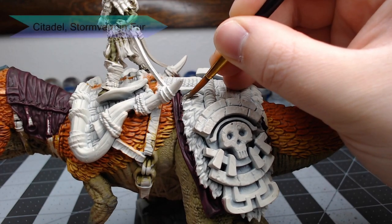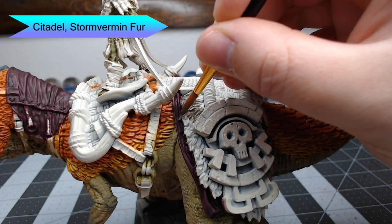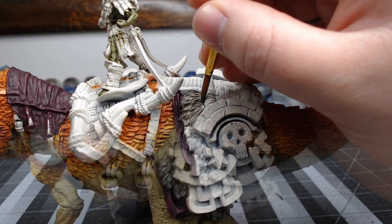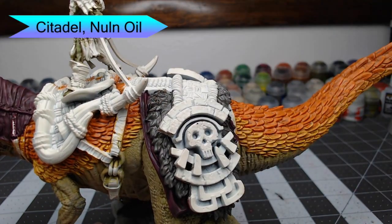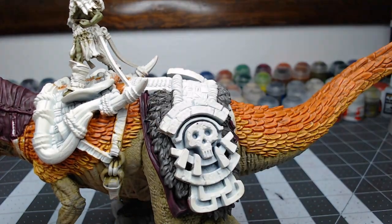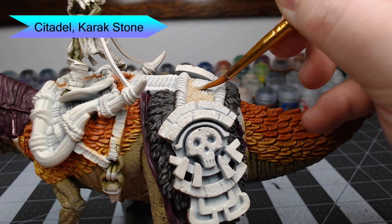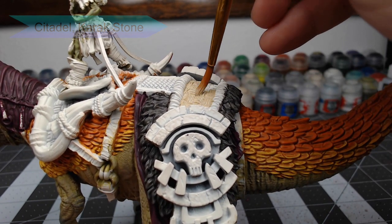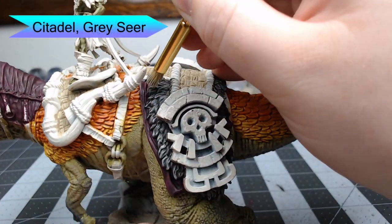Now it's time to return to the saddle — we're going to take Stormvermin Fur and paint this on the fur on the back of the saddle. We'll shade this fur using Nuln Oil, being careful not to get it on the surrounding fabric areas we painted previously. While that shade is drying, we're going to take Karak Stone and pick out all the woven parts of the saddle. Then we go back through and dry brush Gorthor Brown on the fur.